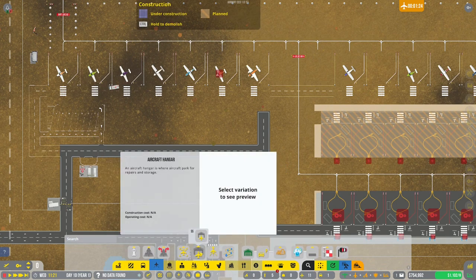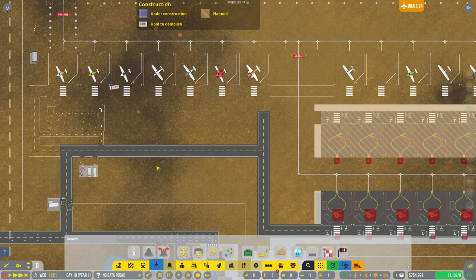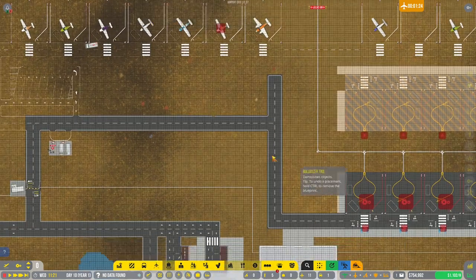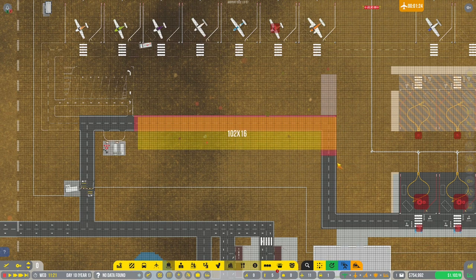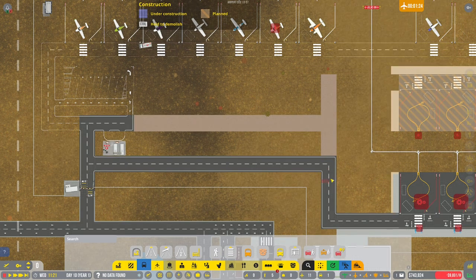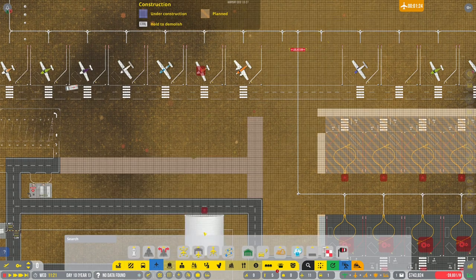Now we do have hangars and they are located here. We just need a bit of room, which we may need to think about. We pulled back this entire operation through here and got some money back. We'll run our access road through there with a little buffer, and then find ourselves a spot for a hangar — this thing could actually go into the hangar.